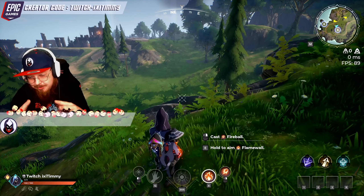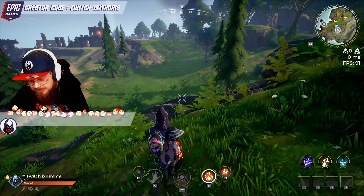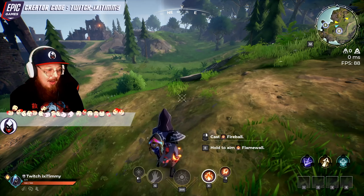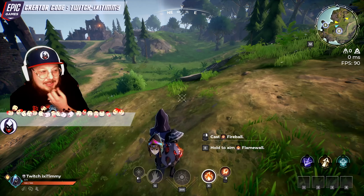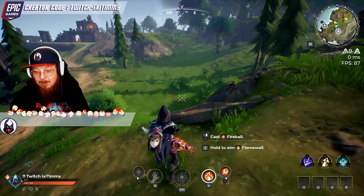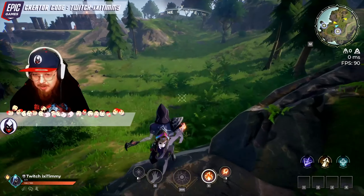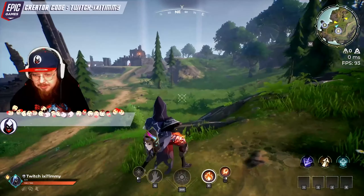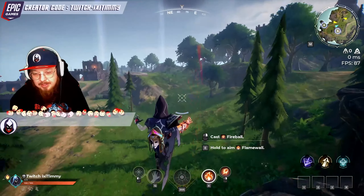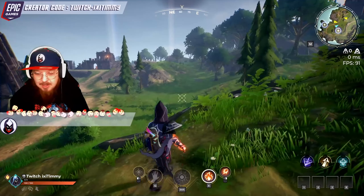These first three tips really tie into each other but they're very important for players to understand. Tip number one on how to win at Spellbreak is that movement is the number one priority — specifically vertical movement, not only with jumping and levitating but also with other runes and skills. Focus on learning how to move well vertically and with quick-paced movement in general. It's what sets Spellbreak apart in its combat.